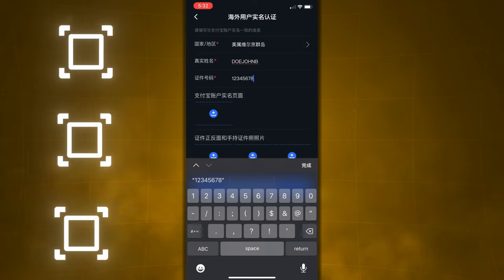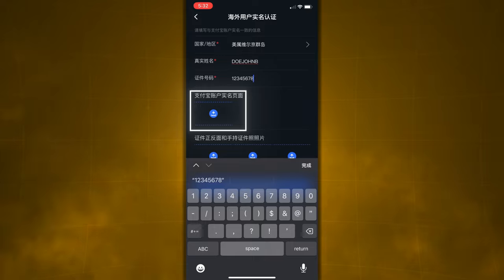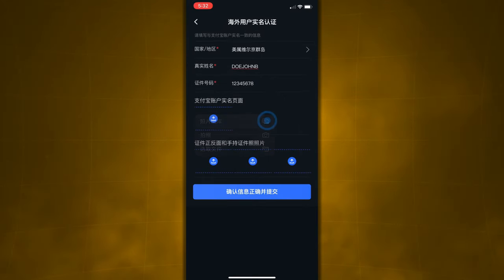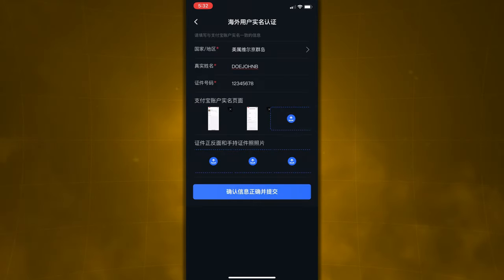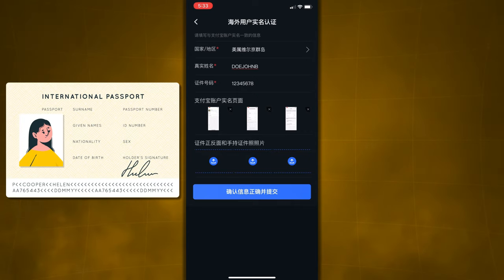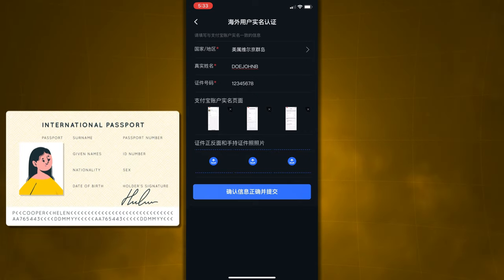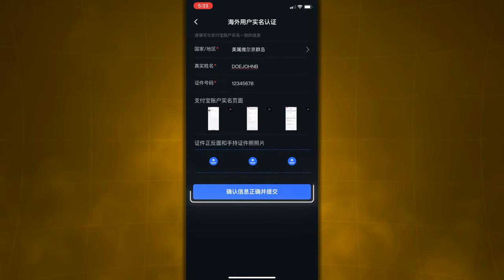Remember those three screenshots I had you take earlier? Now you're going to need them. In the next slot where it shows one place to enter an image, click on it, select your photo library, and choose the first of those three screenshots. A new slot will pop up right next to it — click on that and add the second one, then add the third one. Now your ID pictures are all that's left. Click the far left option, choose the camera, and take a picture of the front of your passport — the card that shows your face. In the middle slot, take a picture of the back of your passport, and in the third slot, take a picture of you holding up your passport so they can see your face and your passport in hand. It's pretty easy — it took me about two minutes. Click the big blue button at the bottom once you've entered all of that information correctly, and you're done. Now you just have to wait 24 to 48 hours for the verification.